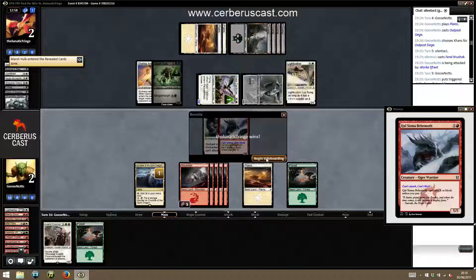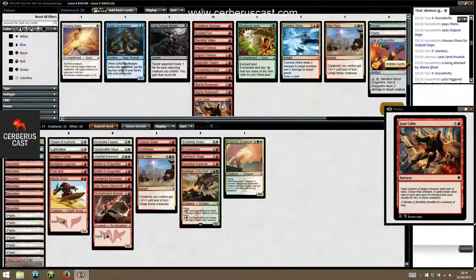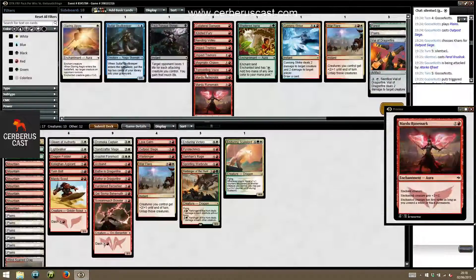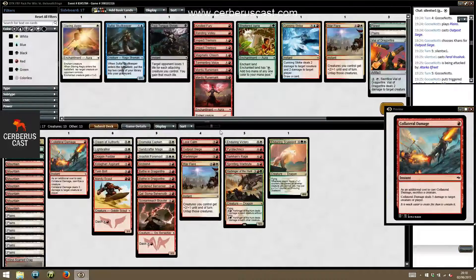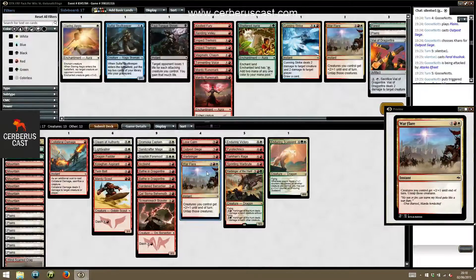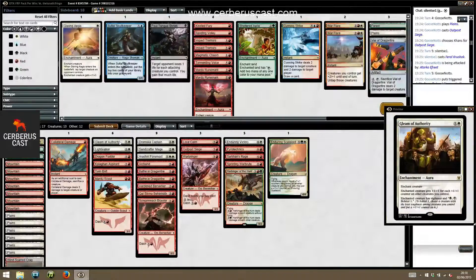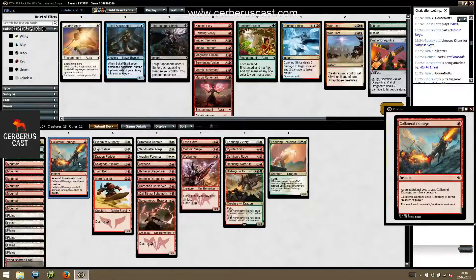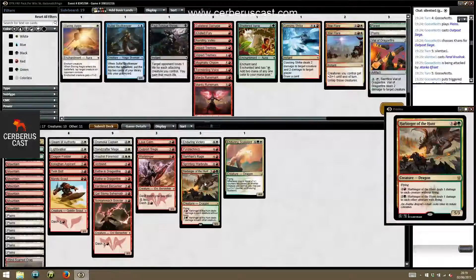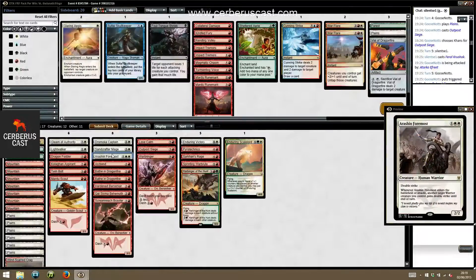Wow. Lose Calm's going to be good here. Ogbun's going to be good here. Collateral Damage is going to be good here. I'm going to drop the War Flayer because it's just not doing enough for us. Maybe Collateral Damage isn't so great. I'm not sure what the other cut is — maybe Arish is just too slow.